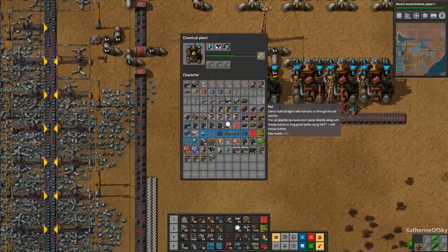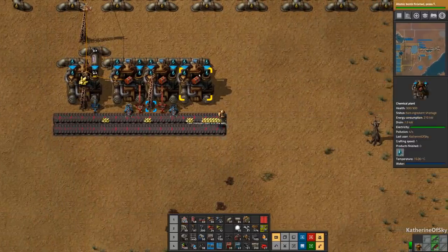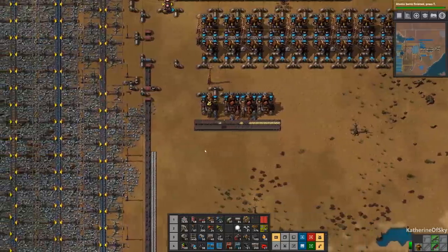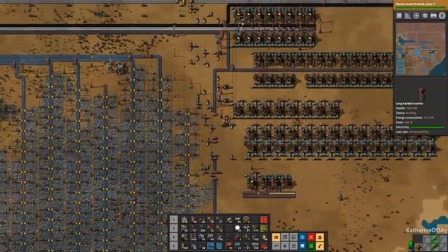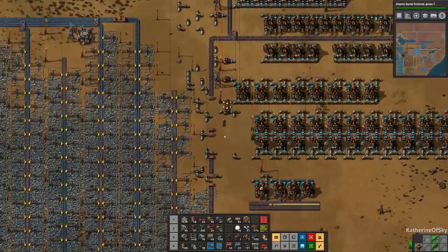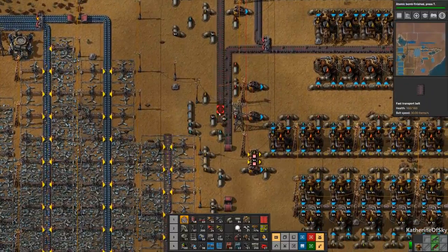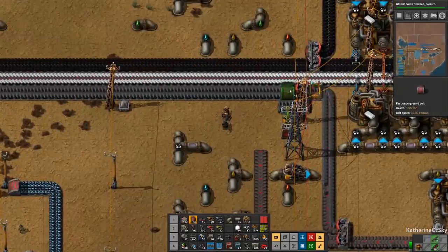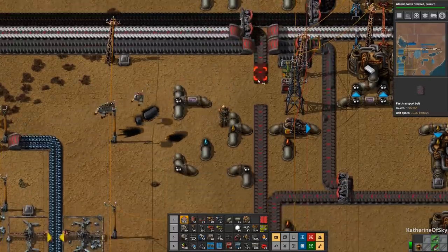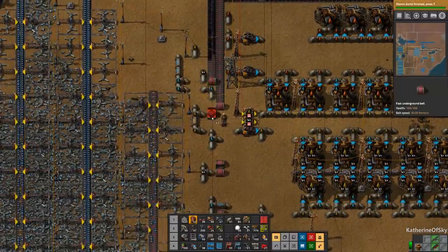This one needs coal. We need to get coal on the line — we do have coal coming in for plastic, so I feel like the spaghetti is going to become even more prevalent in this playthrough. We're very close to the ore lines here, so that makes sense to be a little spaghettified — but spaghetti is good, spaghetti is great. It's very tasty and extremely useful, especially if you're building bases in Factorio.